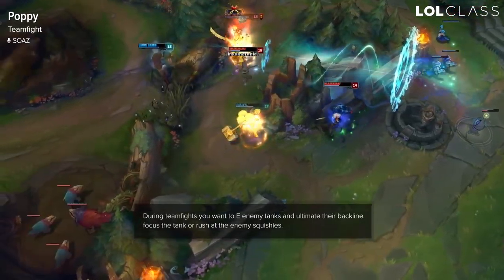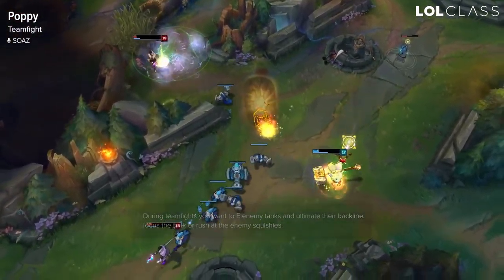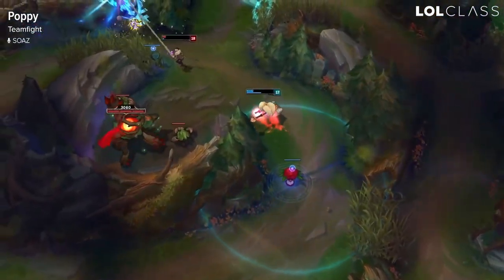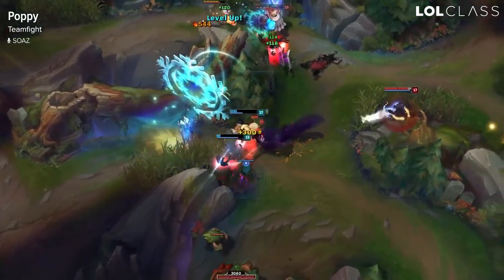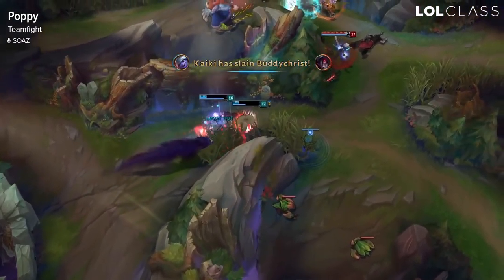If you play tank, it's a bit easier. Try to tank as much damage as you can so your allies can DPS, and then just flash out. You often can catch enemies off guard if they are a bit overextended due to your mobility. If you have Swiftness Boots, for example, and you activate your W, you're gonna be really fast, and you can also E a minion and get to your target a lot faster.